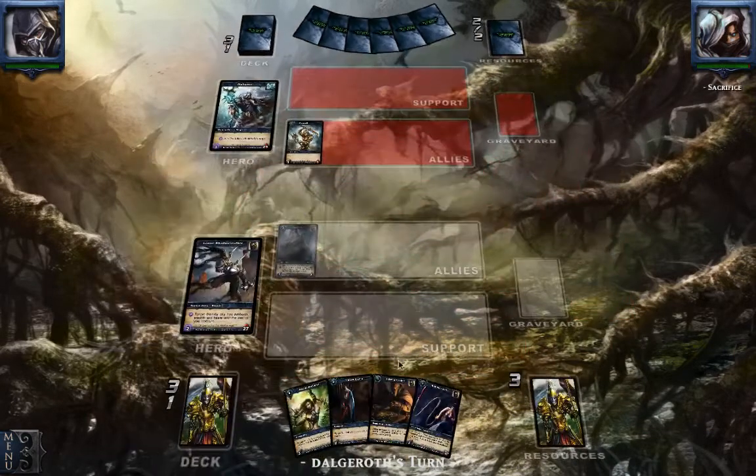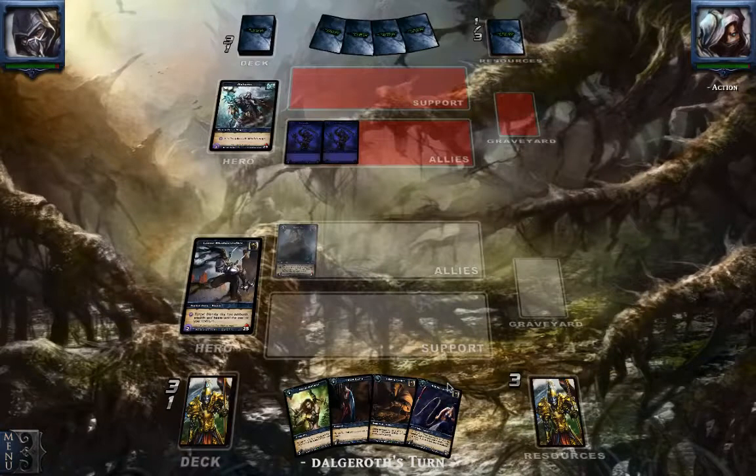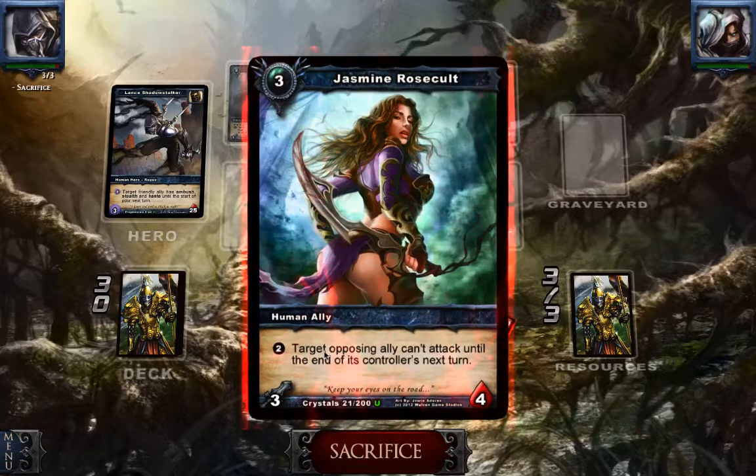Let's end turn. He plays the puen, so we are going to take some damage here. I expect that he is going to drop a Jasmine or an Alden. Next turn we are going to play the Ill-Gotten, and after that we can play the Ankle Breaker or the Raven and give it haste. So if he plays something really scary, we might play the Raven. But my guess is that we are going to play the Ankle Breaker. We are going to take some more damage, but that's pretty normal with the Lance Shadow Stalker deck.